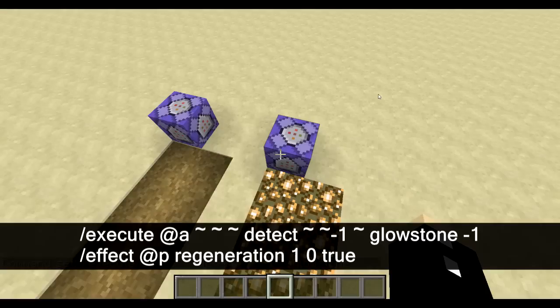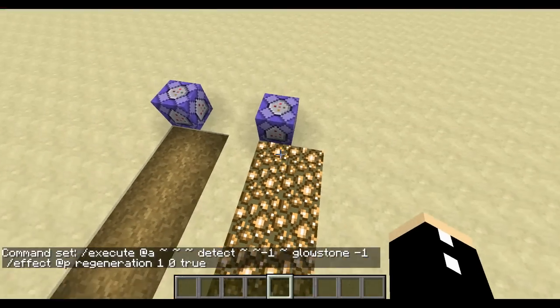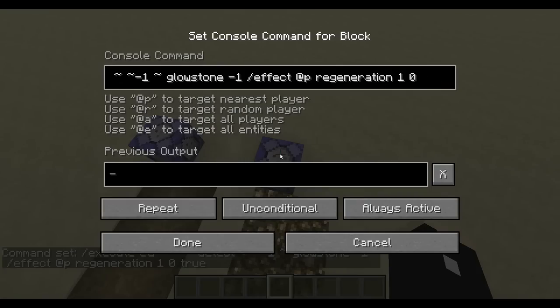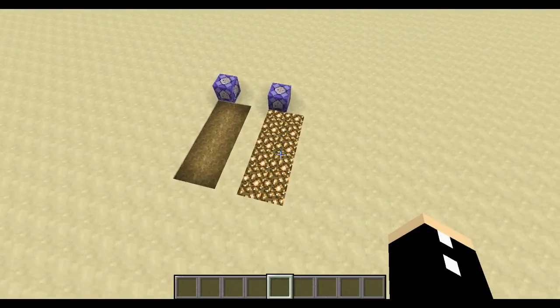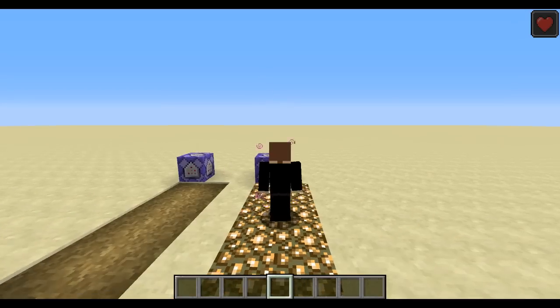If you don't include 'true' then it will just show the particles. So let's walk on this and as you can see you get the regeneration effect. If I didn't include that part on the end where it says 'true' then you can see that it will show the particles just like that.